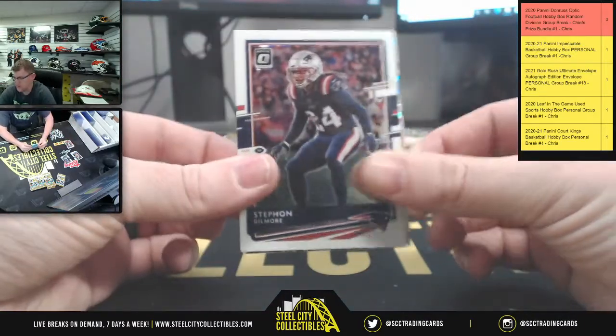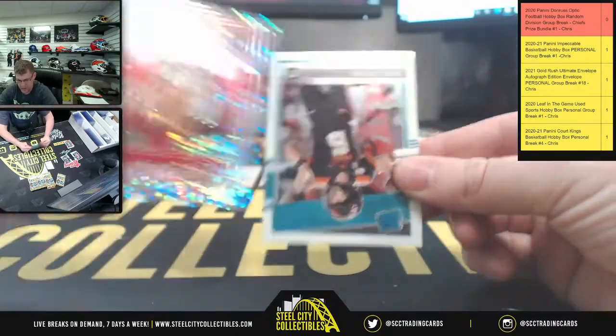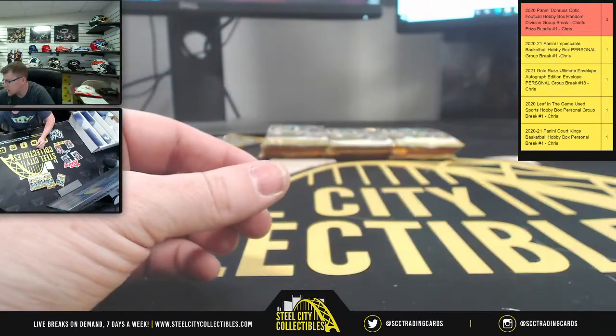First up Julio, Stephon Gilmore. Sparkles - Javon Kinlaw - and that's at a 125. And upside down, Jake - Jacksonville.